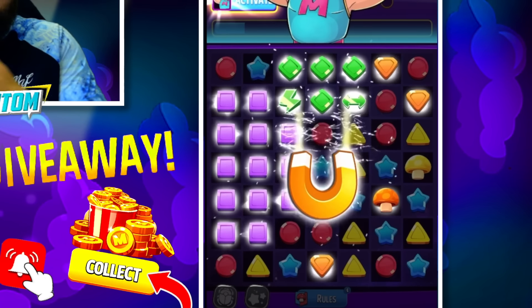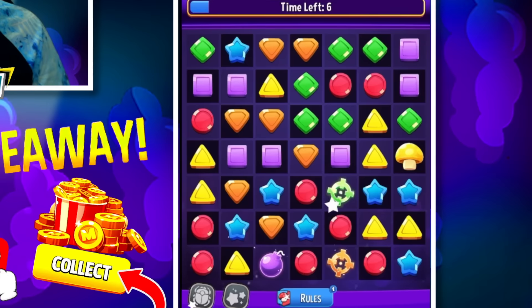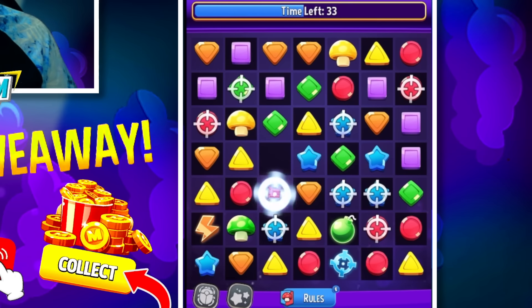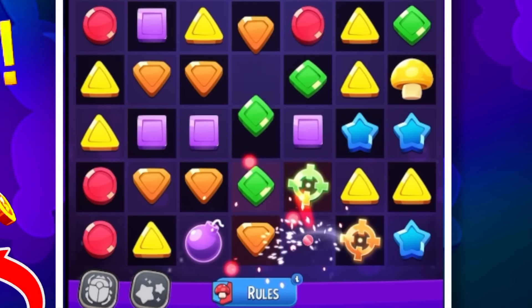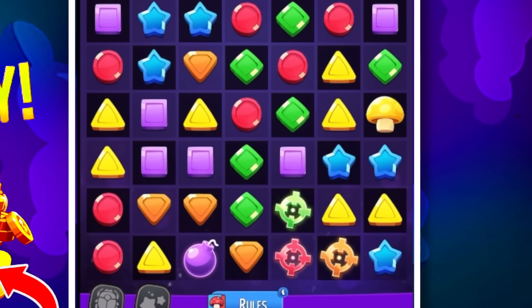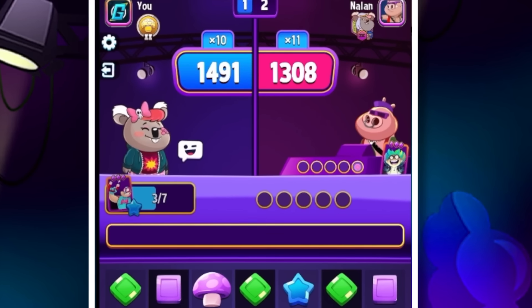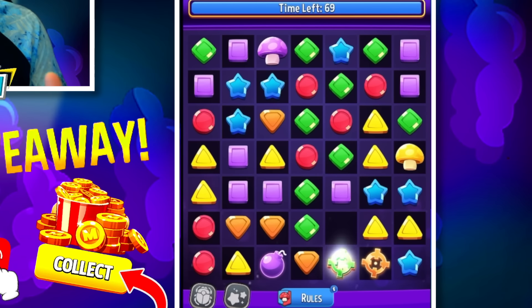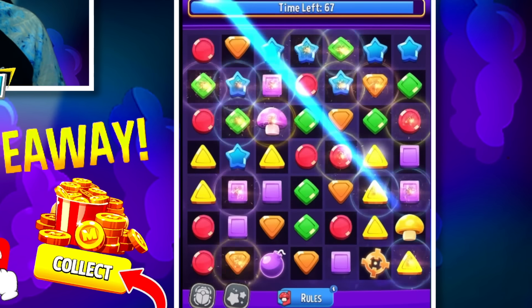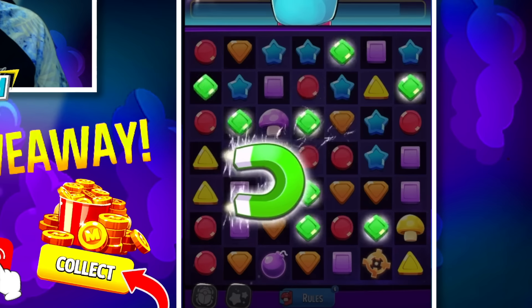We're up to a times six — looks like our opponent is on a times seven, so a pretty level playing field so far. Things are popping off. Fifteen seconds left. With El Magneto, what's great is it sweeps pieces across to all four sides and you have a high chance of at least getting some mushrooms, but with the square match it gives you so many more options. Times up, but we have lots of square match pieces on the board. Up to a times ten — our opponent got a times eleven, so this is going to go right down to the wire.